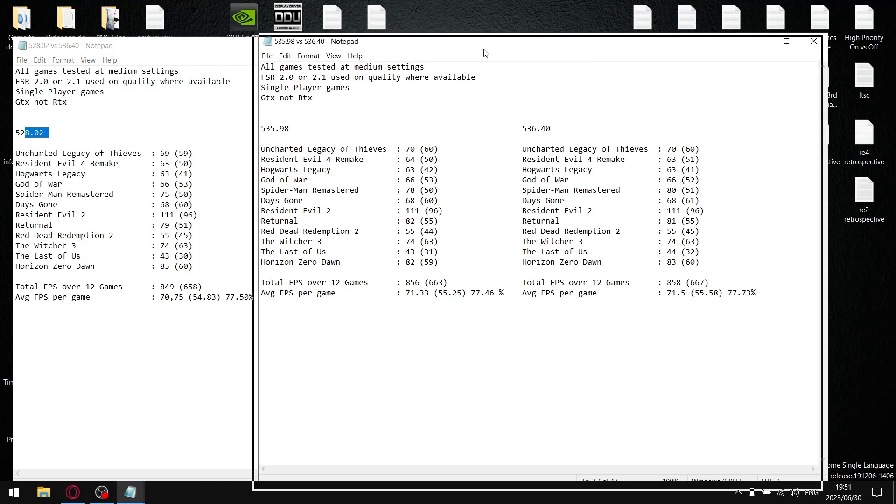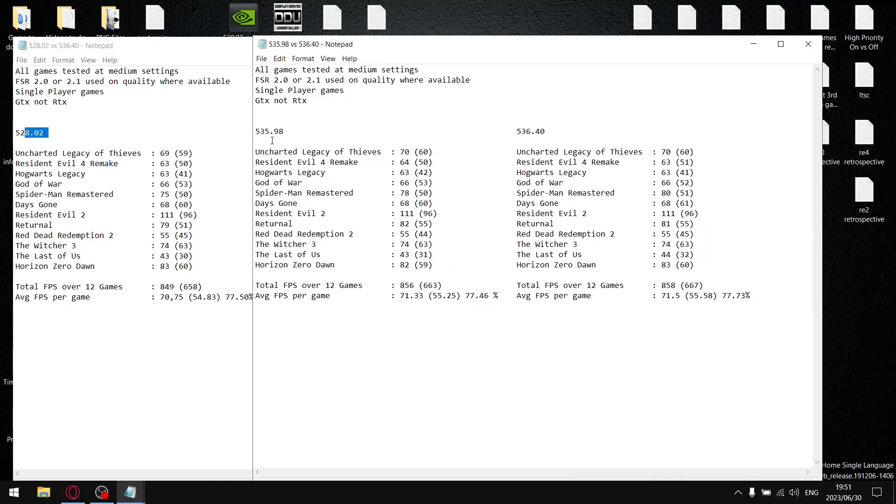For my preferred driver up until recently, 535.98, I added up all the average FPS values. Over 12 games, my total FPS was 856 divided by 12, giving an average FPS per game of 71.33. For the 1% lows, my total was 663 divided by 12, giving an average 1% low per game of 55.25 FPS. When I divide the 1% lows by the average FPS, the stability on this driver was 77.46% — which is why I've loved this driver for offline single-player games.